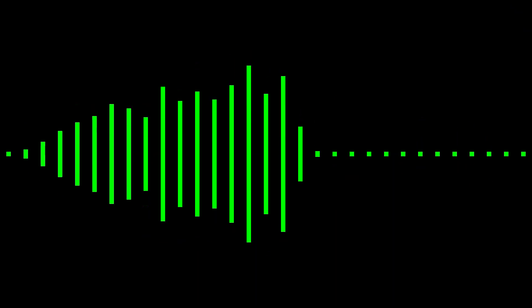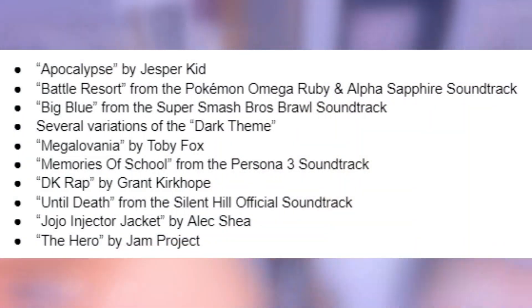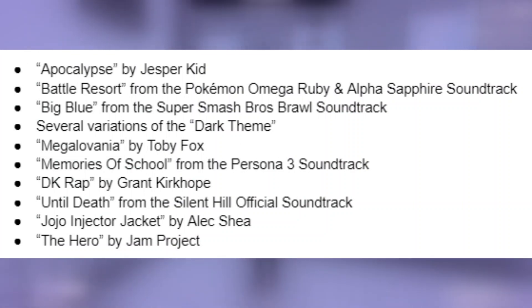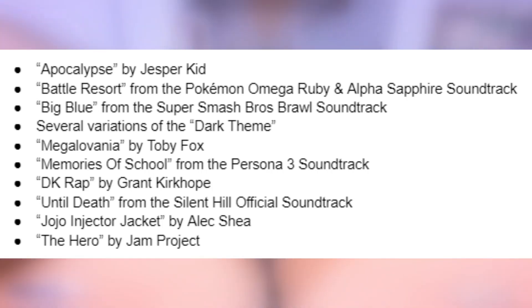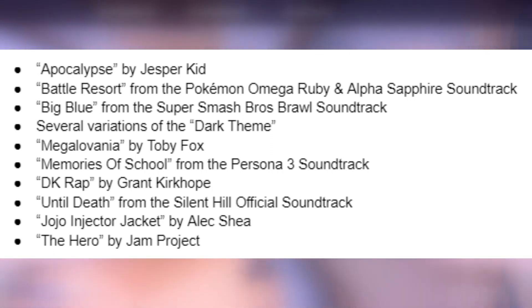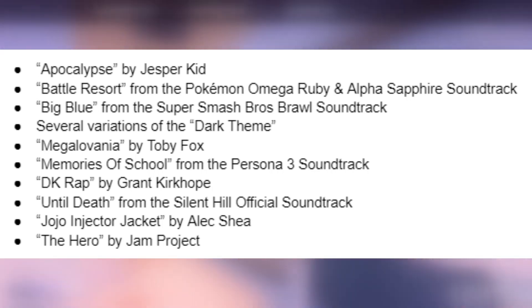Yandere Simulator has had a ton of music removed from the game. It's a pretty long list, so we'll only be going over the more notable examples. Some of the removed songs include Apocalypse by Jesper Kidd, Battle Resort from the Pokemon Omega Ruby and Alpha Sapphire soundtrack, Big Blue from the Super Smash Bros. Brawl soundtrack, several variations of the dark theme, Megalovania by Toby Fox, Memories of School from the Persona 3 soundtrack, DK Rap by Grant Kirkhope, Until Death from the Silent Hill official soundtrack, Jojo Injector Jacket by Alex Shea, and The Hero by Jam Project. Of course, this is not a complete list of all of the removed music from Yandere Simulator.